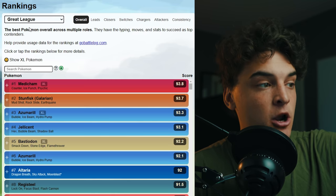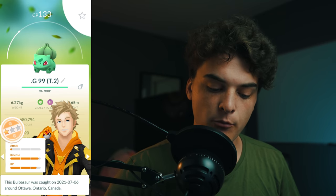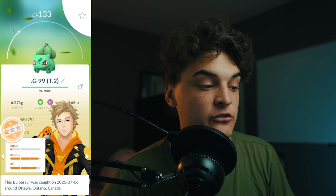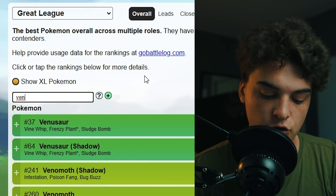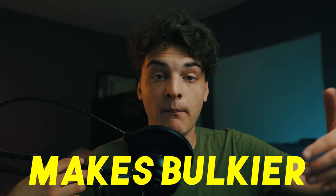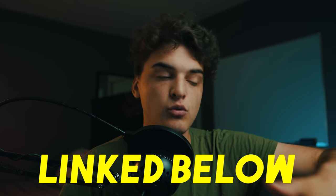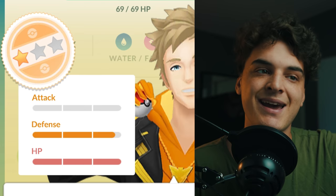When keeping Pokémon for PvP, you want low attack, high defense, high stamina. For example, a Bulbasaur with those stats could become a Venusaur ranked 37th in the great league. I have a full video explaining why those IVs make the Pokémon bulkier — link below. One exception: for master league and certain ultra league Pokémon, you want the highest possible IVs — 100% — while for great and ultra league most Pokémon benefit from low attack, high defense, high stamina.